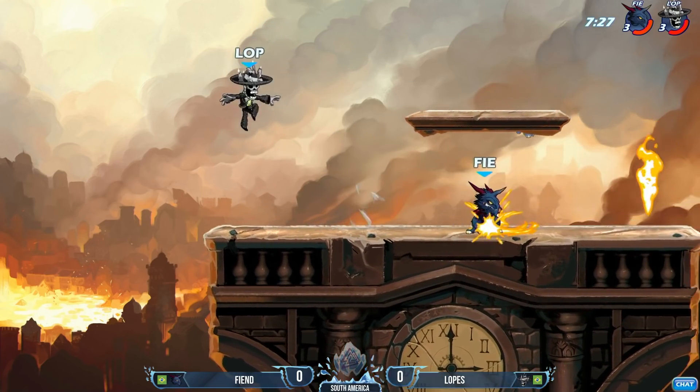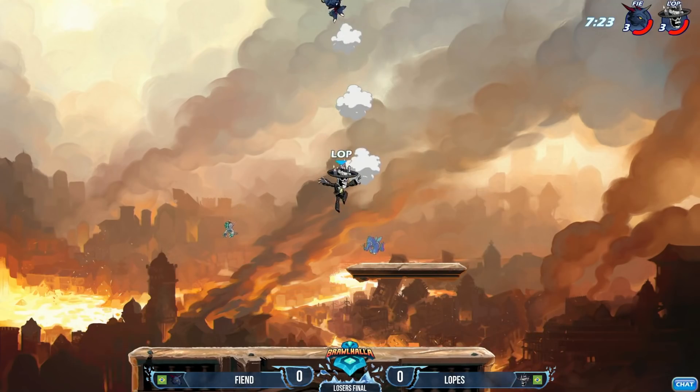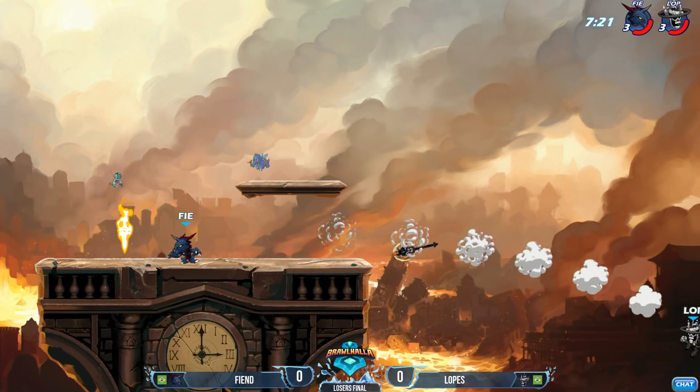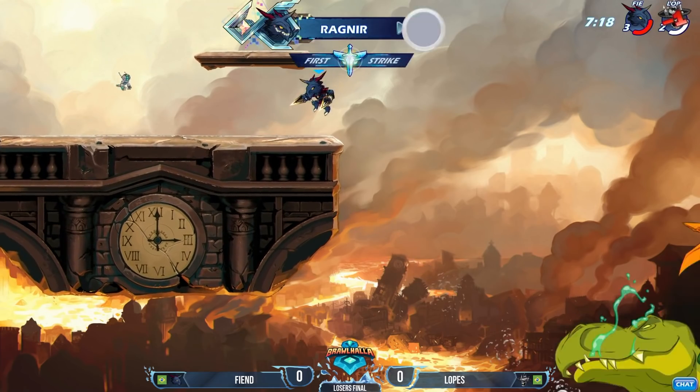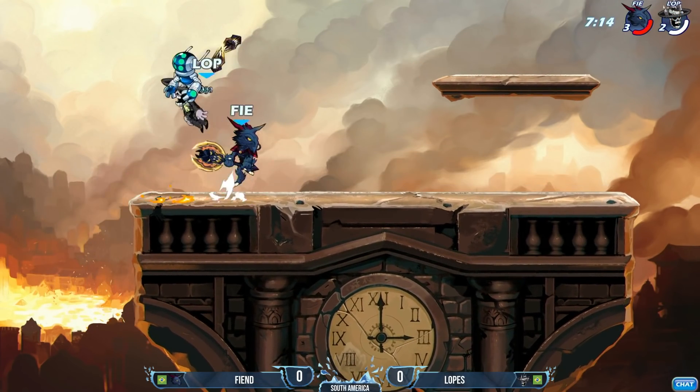Fiend still wants it though, even burning the dodge to get the GC sideline. Just a little bit too high. Neutral SIG comes out - Lopez was too high and too right for that to hit. Weapon toss goes, hoping to clean it up. GC down signature, and that's going to be the first stock going the way of Fiend.